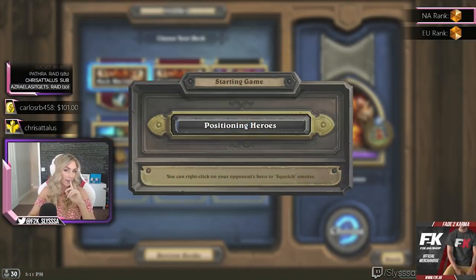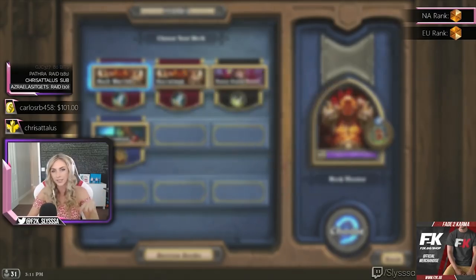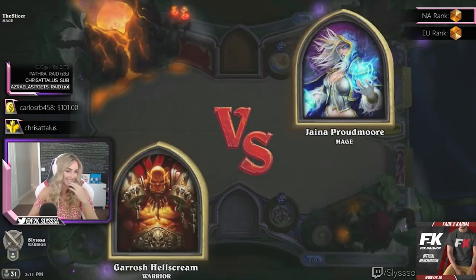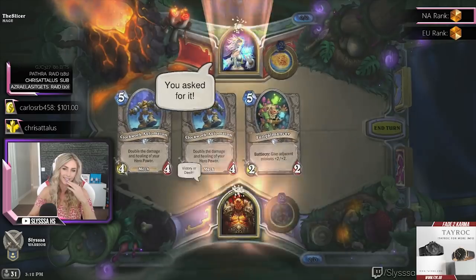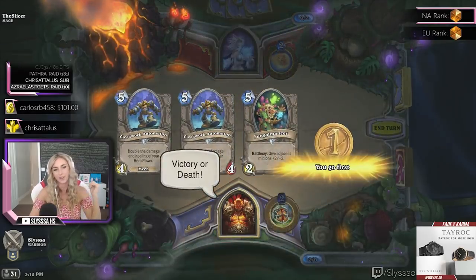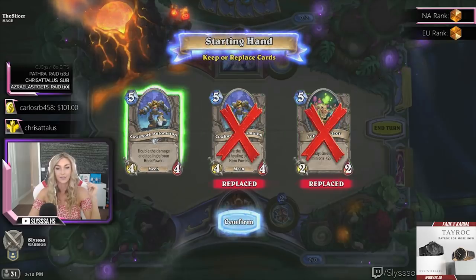Let's face the Slicer and see what goes down — I hear the Slicer can be really evil. We're queuing in as a mech warrior, so I put a lot of mechs in this hand so we can see how the mechs work and how the magnets work, but really we're going to focus on the death knight.